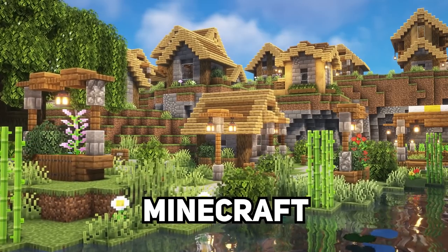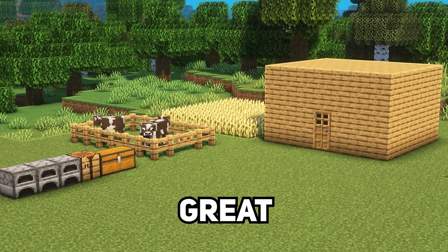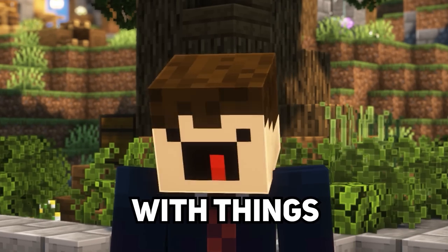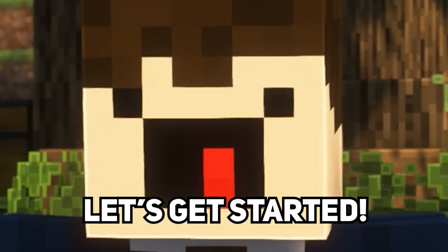It's easy to forget about the aesthetics of your Minecraft world, and once you take a step back and look, it doesn't look so great. So in this video, I'll cover 12 different ways you can instantly upgrade and improve your Minecraft world, with things like beautifying your mob farms to smaller things like adding simple details. Let's get started.